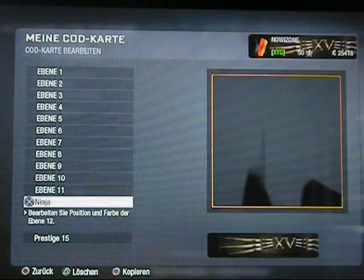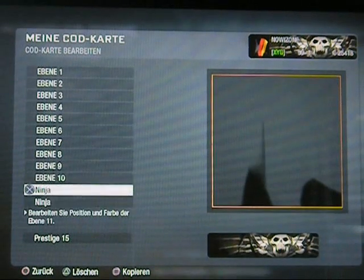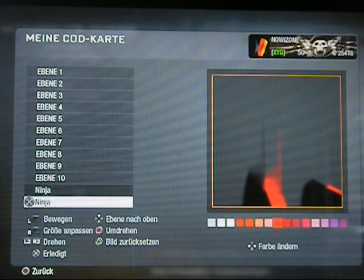Dann können wir mit X bestätigen, dass ihr rausgeht. Dann einmal auf Ninja hier unten - das ist das eine Ninja - gerade kopieren. Dann haben wir das jetzt oben drüber und das machen wir jetzt rot. Jetzt nehmen wir das Rot und gehen unter das Schwarze wieder drunter. Und ziehen das gerade mal kurz ein bisschen rechts rüber.